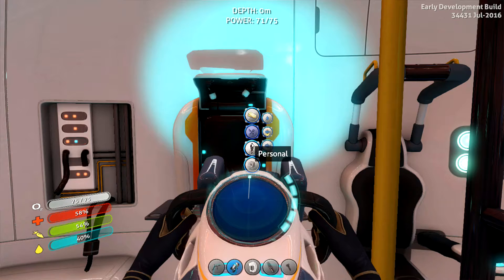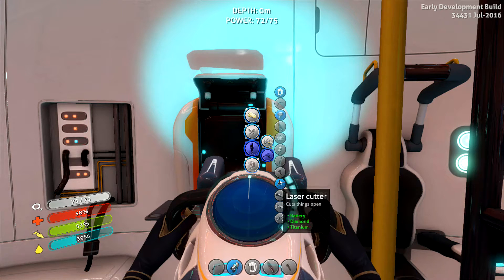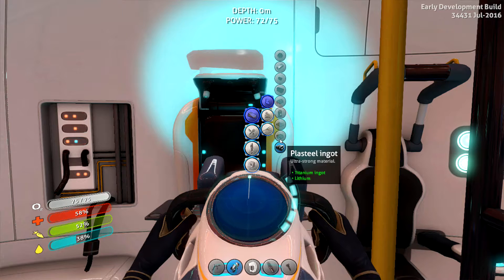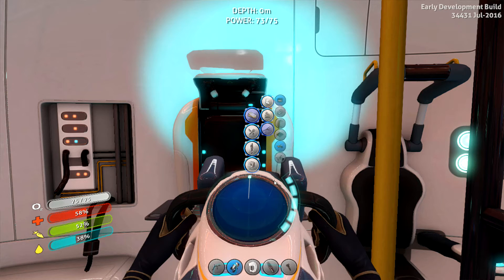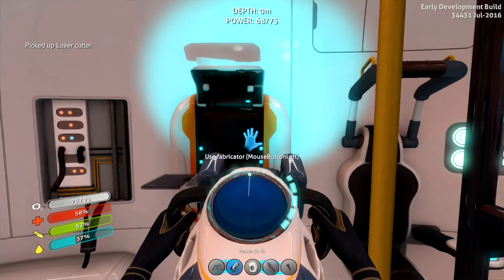Oh, I can build a glass steel - I don't know what I need that for, I'll hold on to the raw materials for now. There's something I could build with a diamond and I want to see what it is. An advanced wiring kit - I think I can build one of those. Oh, I can build a laser cutter! That might cut things open. All right, let's see what I needed - advanced wiring kit, what do I need? Computer chip, table coral samples. I'm gonna go ahead and build a laser cutter because I don't know what it does, and I think that's the only thing I need a diamond for.